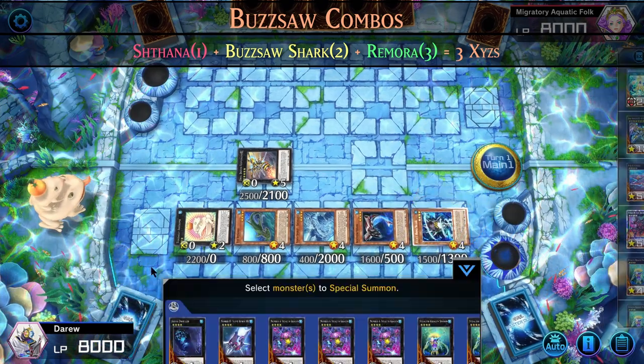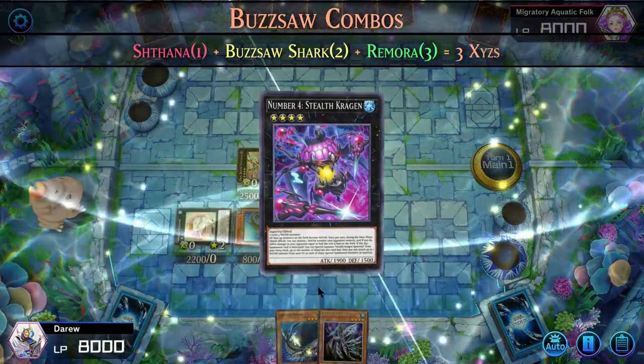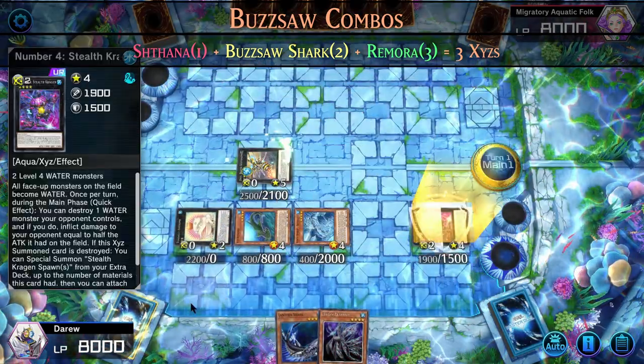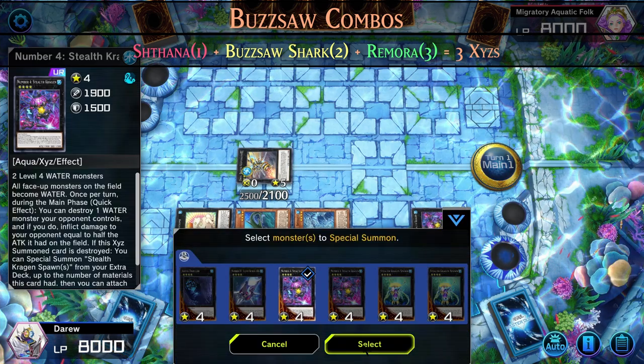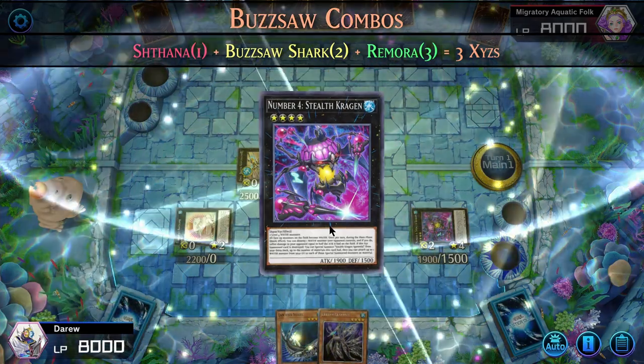Now we have enough monsters on the field to Xyz summon into two Xyz monsters. And if you do this combo without the extender at the beginning — in this case we use Shathana — then you'll just end up with one less Xyz on the field.